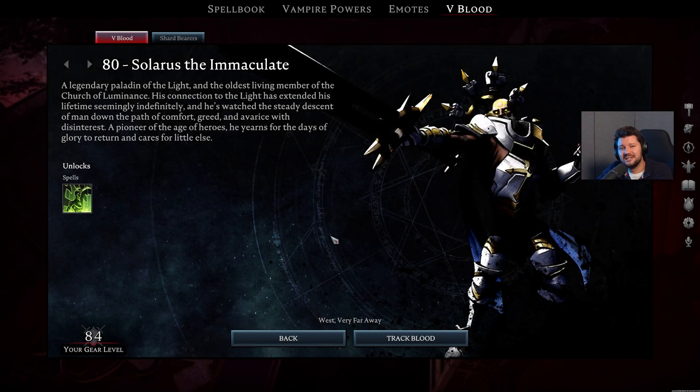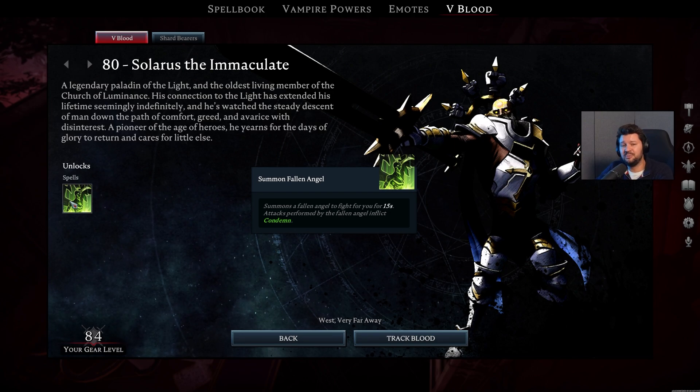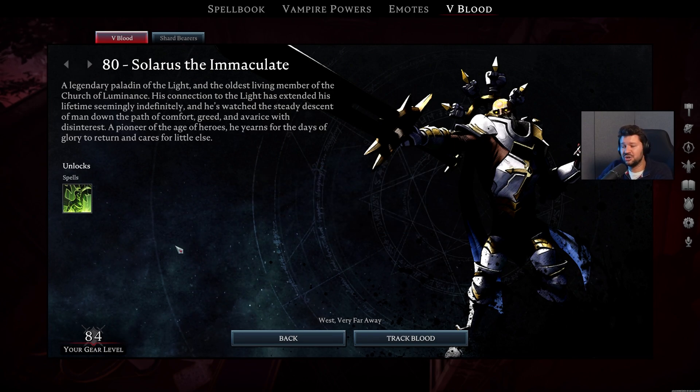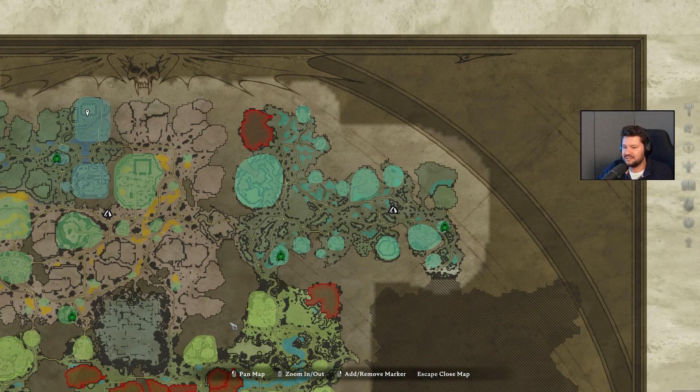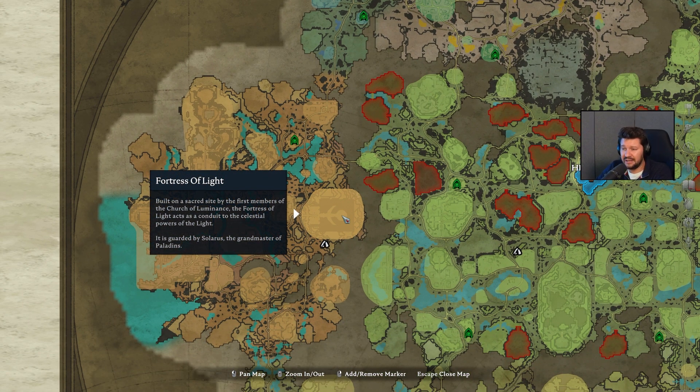Next up, we have Solarus the Immaculate. Solarus the Immaculate is essentially the final boss for your storyline in V Rising. After you've taken him down, your questline with all the different things you have to do in the game to further progress will go away. He only unlocks the Summon Fallen Angel spell and no longer gives you a shard. I think it's still a very fun fight. This guy can also be found in the Silverlight Hills at the Fortress of Light.